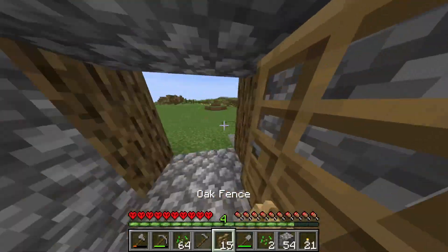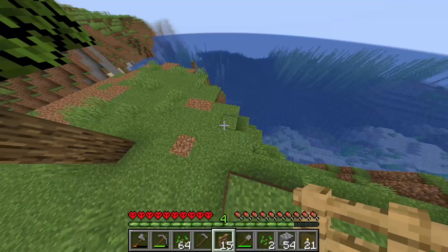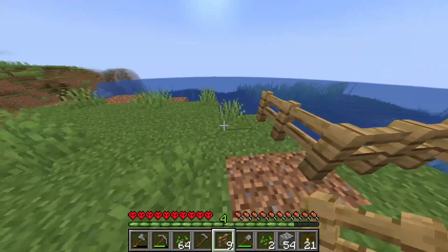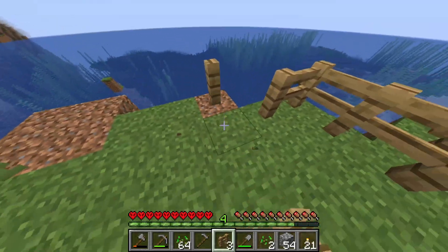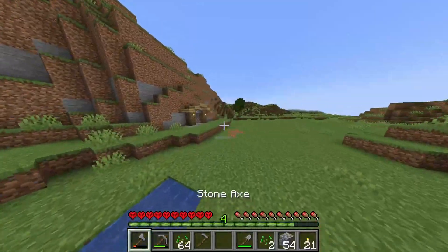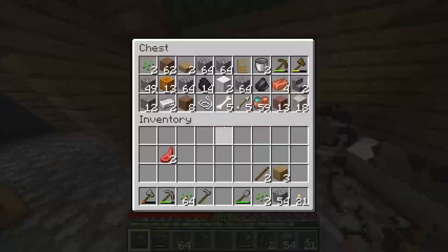Okay so we're gonna need — I'm gonna need to get some wood. But I think this will look nice actually. Yeah, this is gonna be a really nice little farm. All right, let's get some axes.